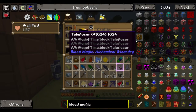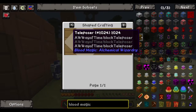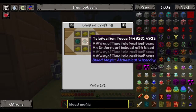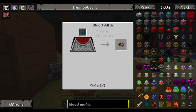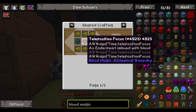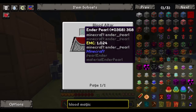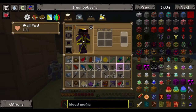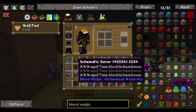You make it with gold, enderpearls, and a teleposition focus. Getting the teleposition focus requires blood magic — throwing an enderpearl into the altar using 2,000 life points on a tier 4 altar. It says the usage is 10. What tier is your altar?